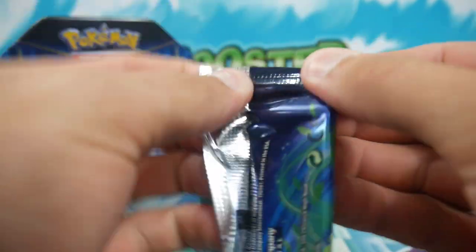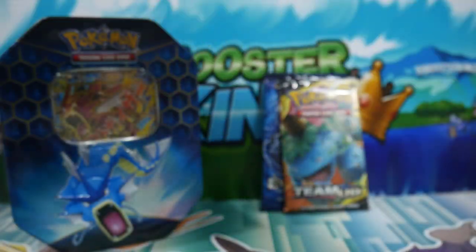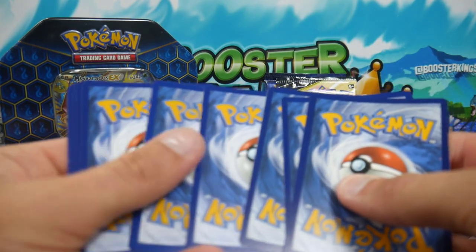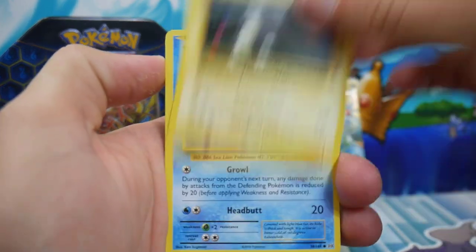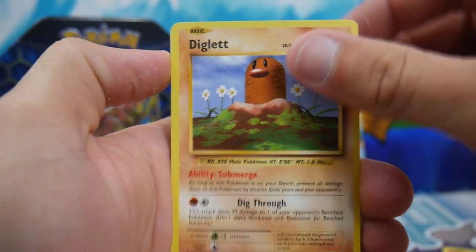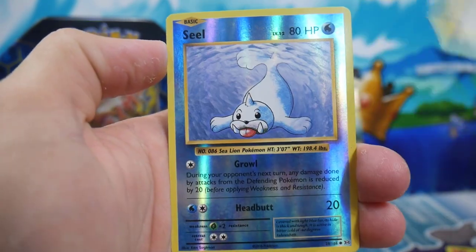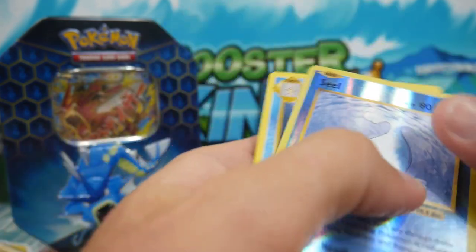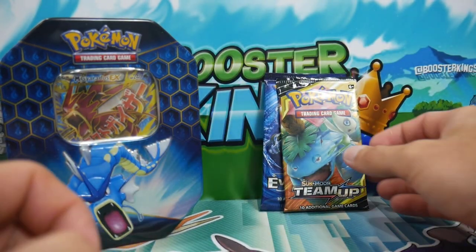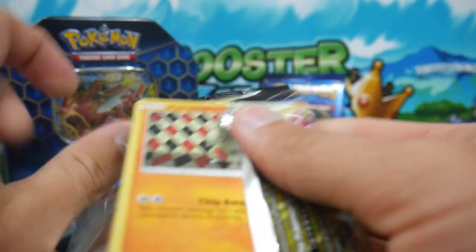Alrighty, let's get into the first pack which is Evolutions with Mega Venusaur on the cover. If you guys haven't already, make sure to leave a like and subscribe if you're new. Let's see what we can get — we start off with a Magnemite, a Seal, a Charmander, a Diglet, a Drowzee, a Super Potion, a Machoke, a Venus Spirit Link, a reverse holo Seal — very nice — and a regular rare Starmie. There's the first $20 booster pack gone, because Evolutions are selling for around about 20 bucks at this stage, which is absolutely crazy.